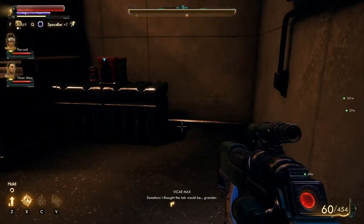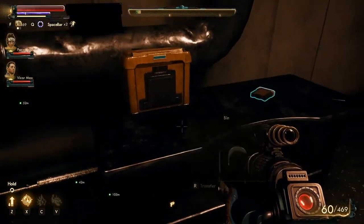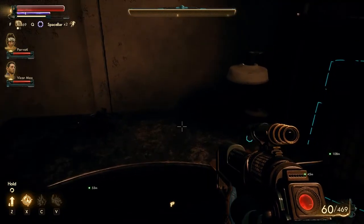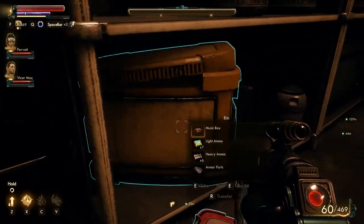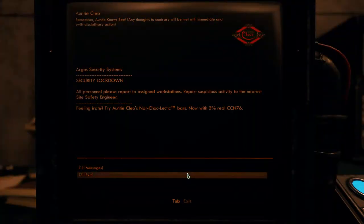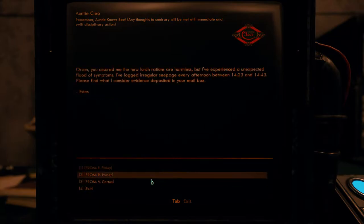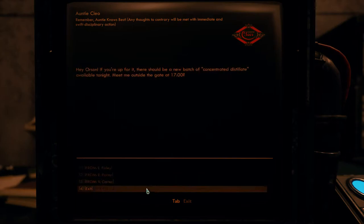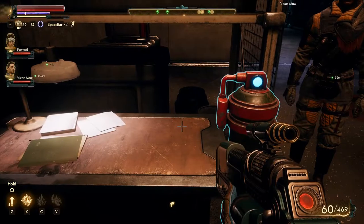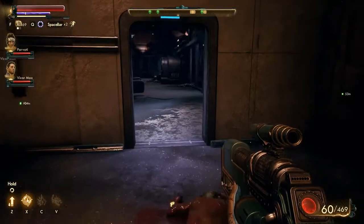Somehow I thought the lab would be grander. But there's a whole lot of stuff here. Heavy machine gun. Vicar Max, I think I found the weapon for you. Terminal — messages from E. Finley. Porter, Cortez — nothing of real interest. Weapon parts, very nice. Another gas canister. Who are we gassing today, my friends?